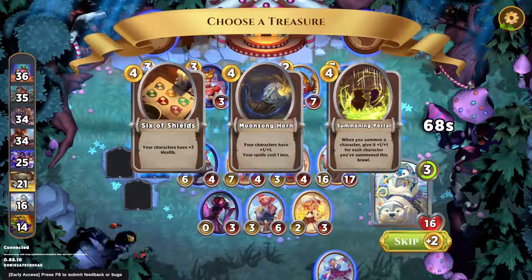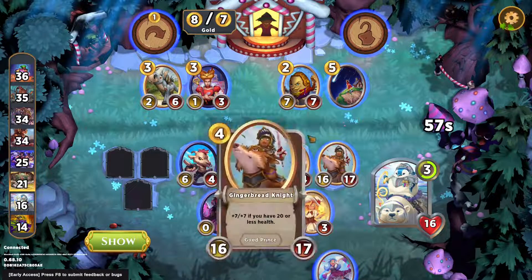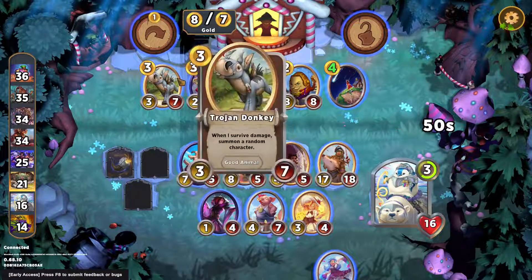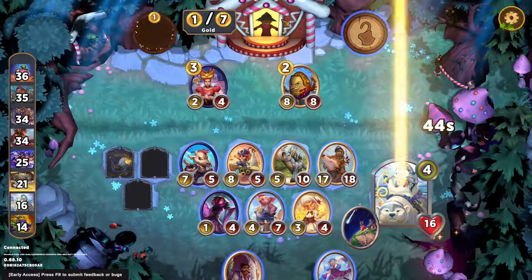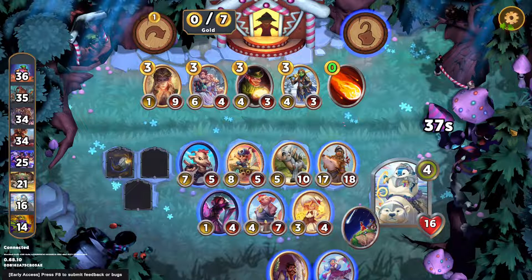Do we go with Moonsonghorn or Summoning Portal? We don't have enough damage on our characters — that 6 shields would matter. Sonic Portal is only ever good if you're going animals, and we have nothing at all for animals right now. Moonsonghorn it is. Should I take this XP? Just consider it... yeah, I will. None of these is particularly helpful. I guess we'll just leave it as is.